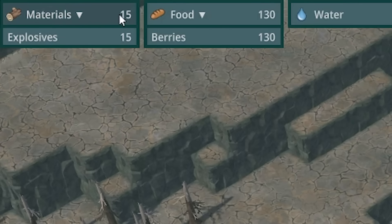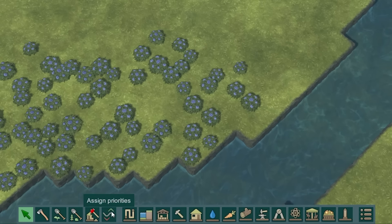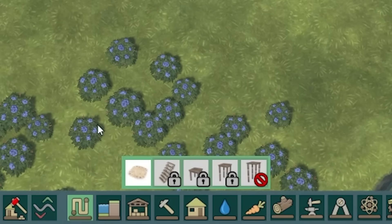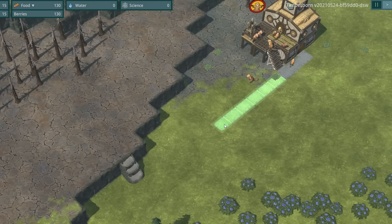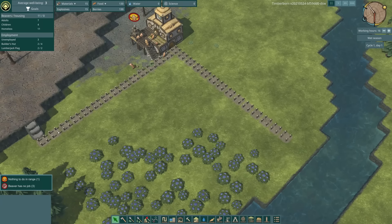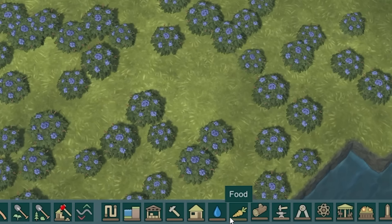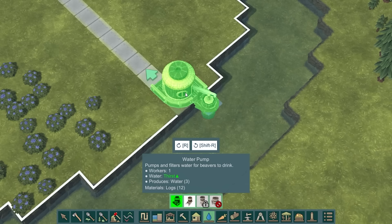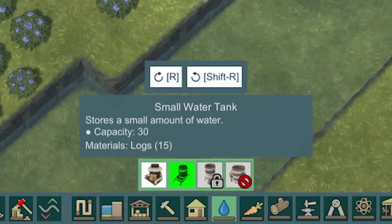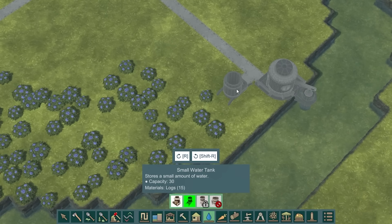We've got some starting materials — some wood and some explosives — and food is already sorted. I'm going to build a road layout using paths and structures, going from our little hut to that staircase and straight down to the water. These are all marked up for building. I'm going to plan a few more buildings first — I'll go into water, rotate, and build a water pump. I'm also going to build a water tank or two. I'll build it on that side — these store water.